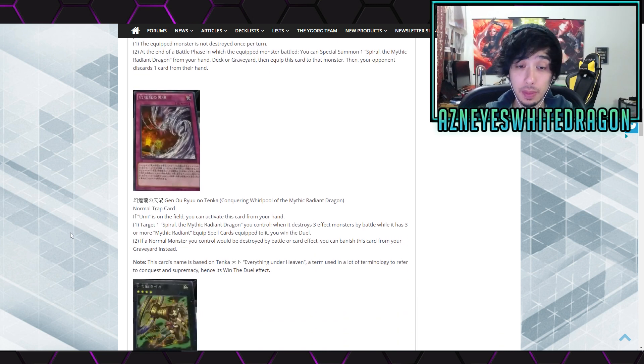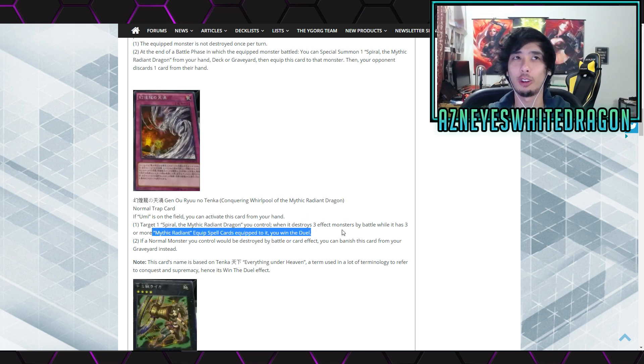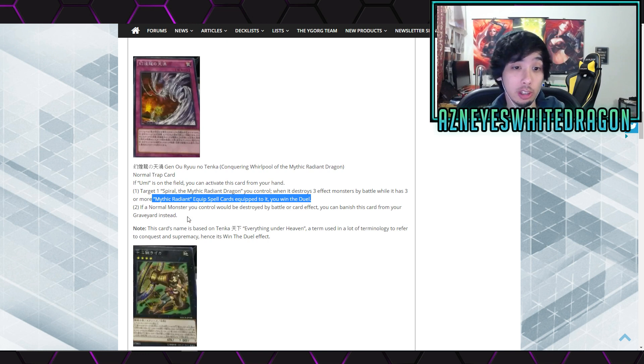Dark World is not too popular right now. Next up we got Conquering Whirlpool of the Mythic Radiant Dragon — a normal trap card that says if Umi is on the field you can activate this from your hand. Target one Spiral Mythic Radiant Dragon you control; when it destroys three effect monsters by battle, or has three or more Mythic Radiant equip spells, you win the duel. That's a new Exodia-style win condition! If a normal monster you control would be destroyed by a card effect, you can banish this card from your graveyard instead. That is insane — like a new viable win condition.